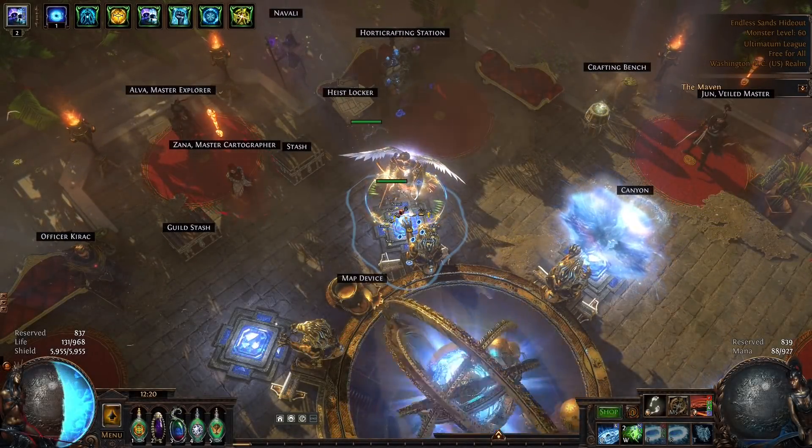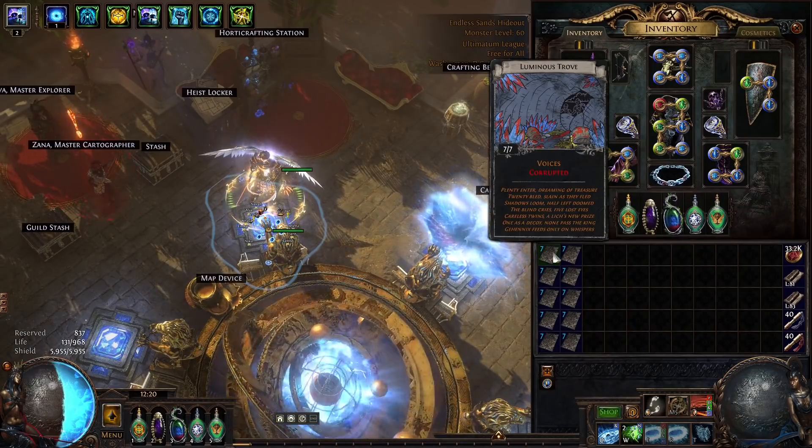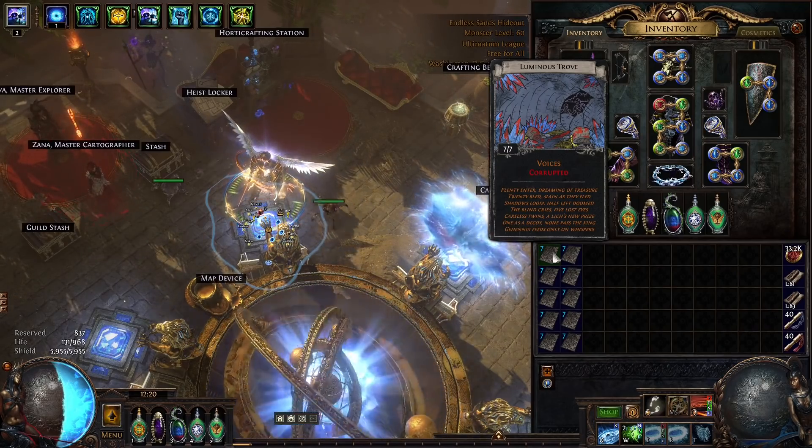Hello everyone and welcome back to the channel, my name is Amasid, and today we are turning in 10 sets of Luminous Trove. Luminous Trove was just added in 3.14 — it's a brand new divination card and it gives you a Voices jewel.